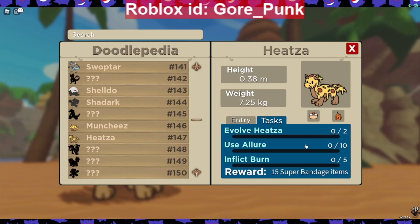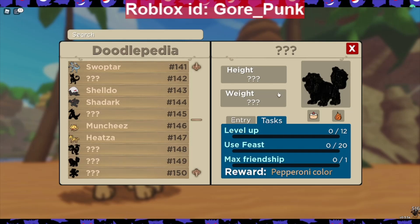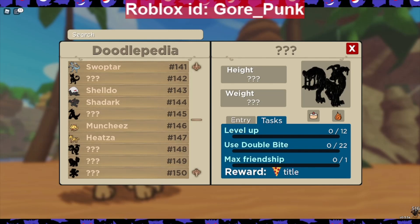The bigger final evolution is Gidgarlic, and the other one with a couple of tails is Meltemaw. For Meltemaw, its tasks are: level up 12 times, use Double Bite 22 times, and max friendship — that's why I have a friendship ribbon on my Heatsa — and you get the pizza title as a reward. For Gidgarlic, its tasks are: level up 12 times, use Feast 20 times, and max friendship — and you get the pepperoni color as a reward.